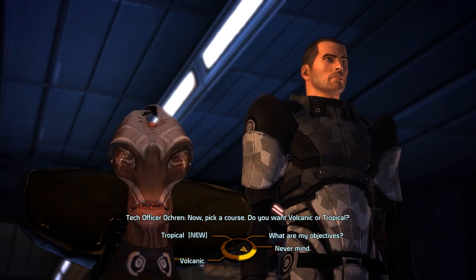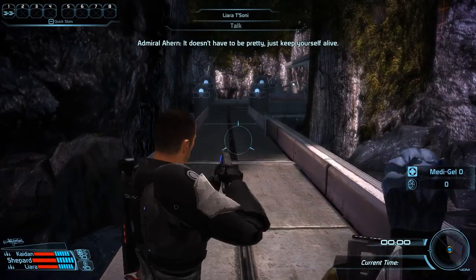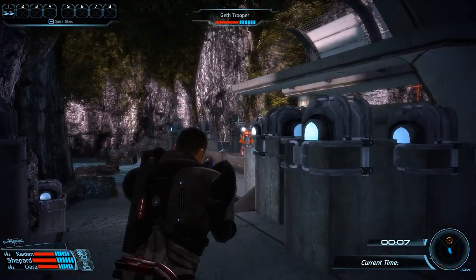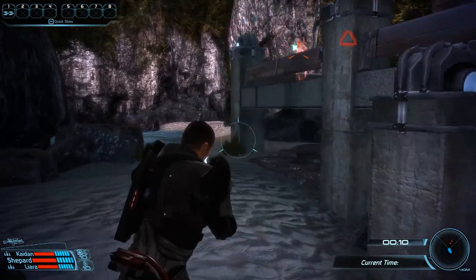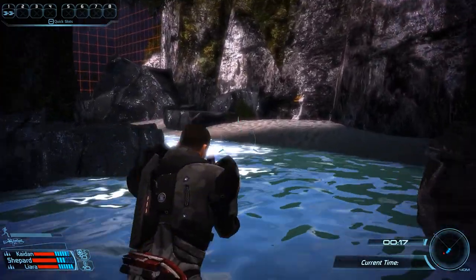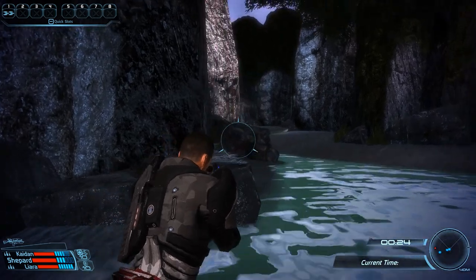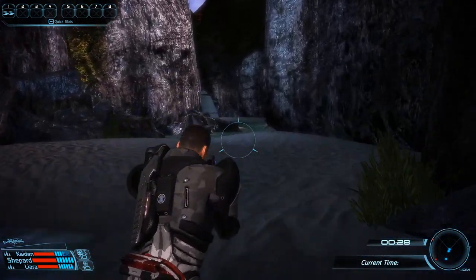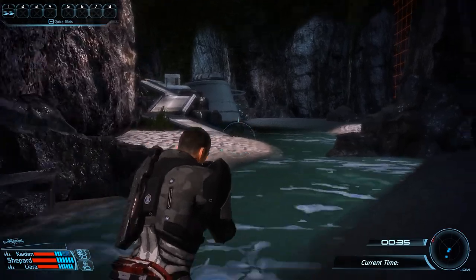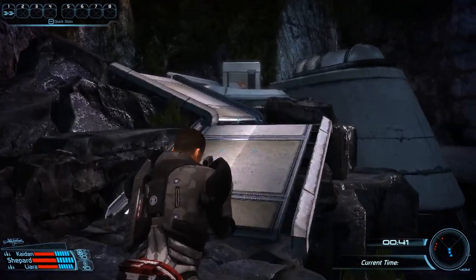With one survival scenario down, we have one more to go on the tropical map — the squad stays the same with Kaiden and Liara. The time to beat here is a bit higher: 1 minute 46 seconds. One could argue the tropical map is actually easier than the volcanic map, since here we're just facing flimsy geth troopers instead of pirates. As long as we don't have biotics against us, running away works with pretty much any enemy in the game.